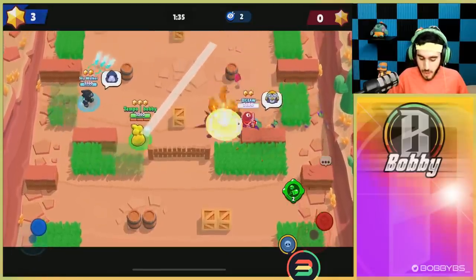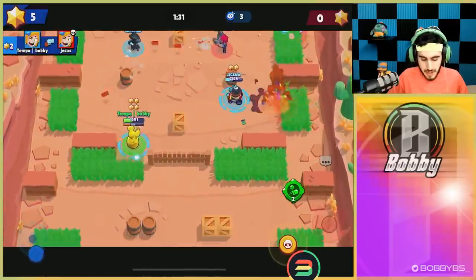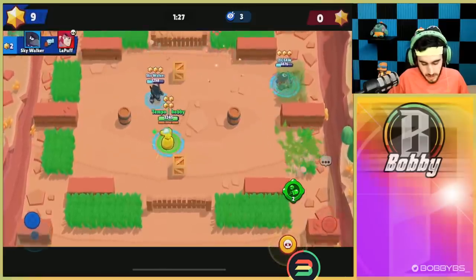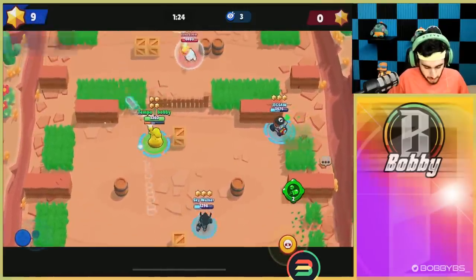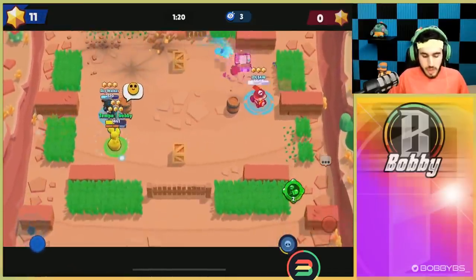With Piper you don't want to auto-aim. I did hit a shot earlier with auto-aim, but that's because there is a distance where you can hit it every single time. Don't auto-aim — try and aim as much as you can with Piper. But if you're close enough, you can just hit that auto-aim button and it'll work out really well.